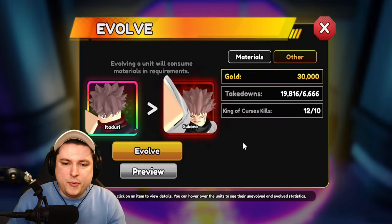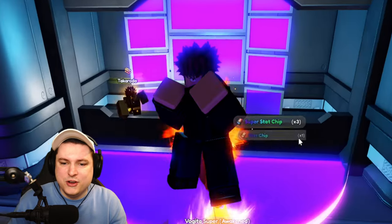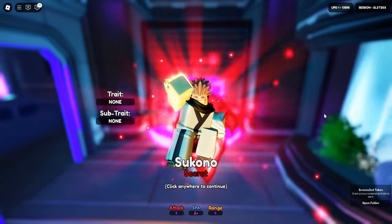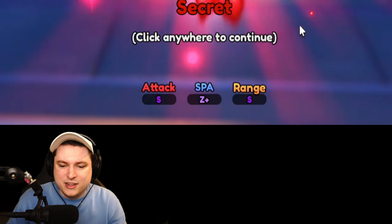We're going to grab ourselves Itadori, select him, and evolve him into Sukuna. There we go — Sukuna, secret, and he now has S, Z plus S.